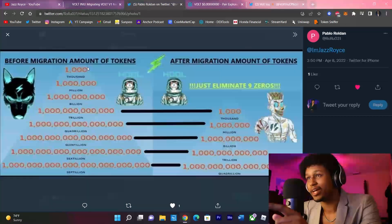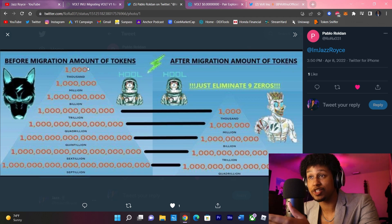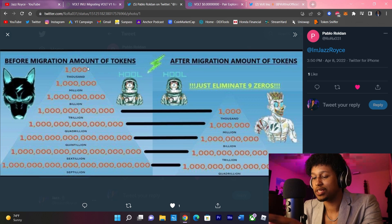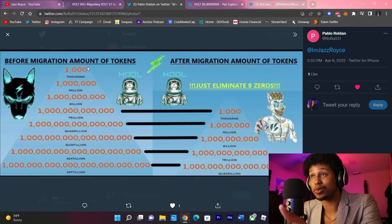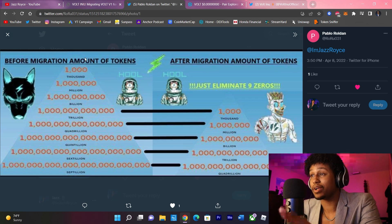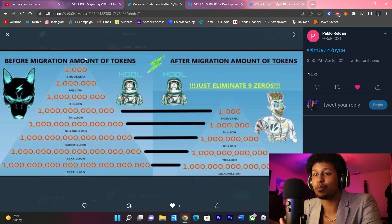I believe Shiba Inu has somewhere between 396 to 500 trillion tokens — either way, it's a way bigger supply than what we have with Vault. Now with the v2 contract, some people were saying they don't see the value of the tokens — that's because v2 wasn't live yet. The migration is still ongoing this week. If you migrate after this week, you'll probably have to wait upwards of a month to receive those v2 tokens. If you haven't bought Vault yet, I'd hold off and wait till v2 launches, then buy it in the v2 contract.